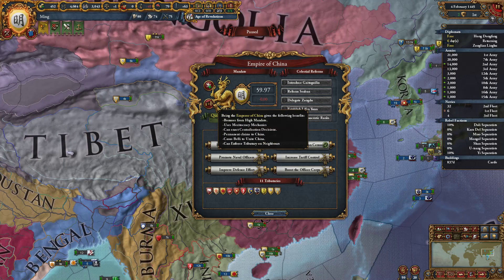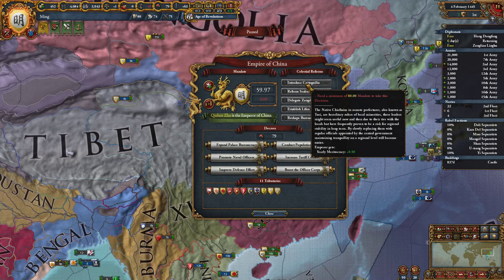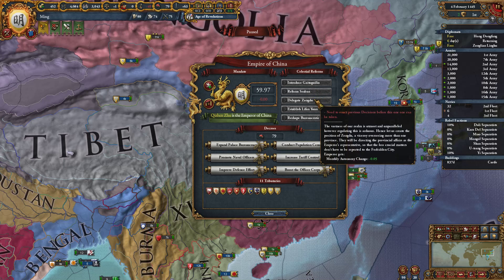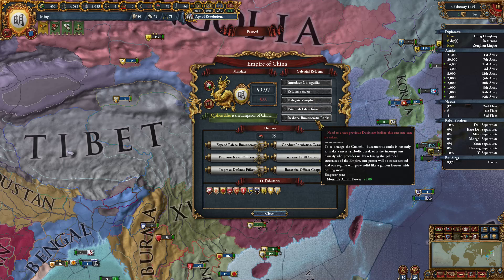When you have over 80 mandate you're able to take a reform decision. The first reduces your mandate by 50 and gives yearly meritocracy plus 0.5. The next gives trade efficiency plus 5% and an extra diplomat. The third gives monthly autonomy change minus 0.05. Then there is core creation cost minus 10%. And lastly, all of your emperors get monarch admin power plus 1.